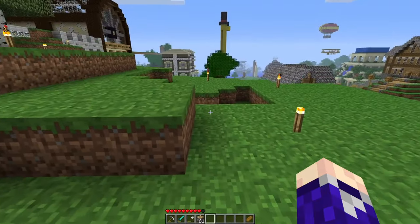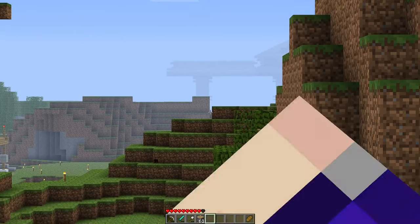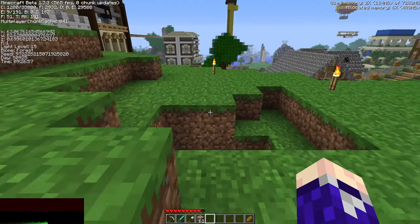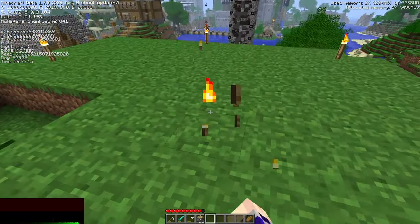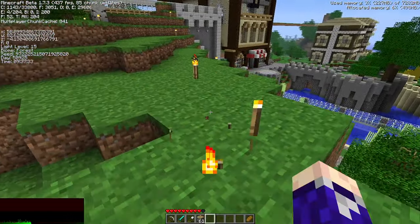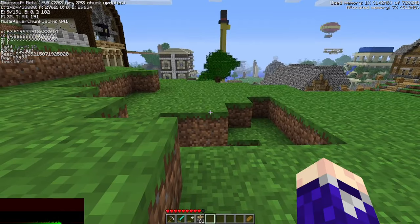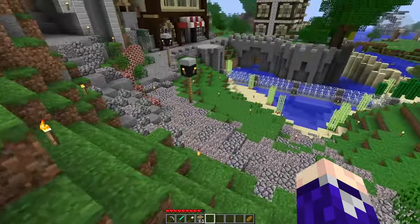It should line up right on this block here, and that'll slip through right there. We can dig a hole there. We're at 82, zero — that's actually so easy to remember. We're also going to get rid of any torches that might melt the ice, because that would be a disaster. So we've got to push it up 82 and have it be on the zero coordinate.